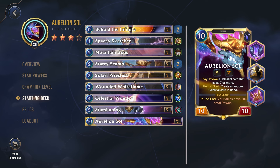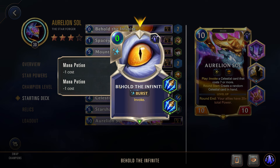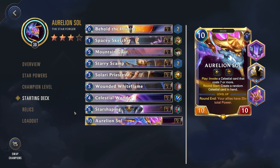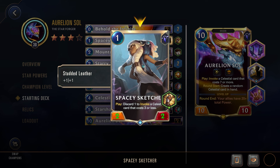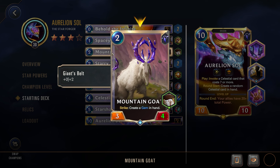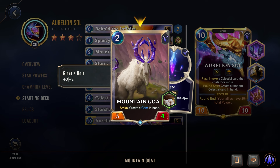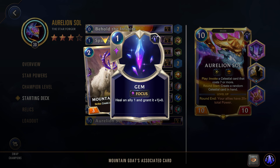Let's take a look at his starting deck. Up first we have Behold the Infinite: 0-cost Burst, invoke — giving you a random selection of three of those cards. We have the Spacey Sketcher, a 1-cost 2/2 with Studded Leather. Play: discard 1 to invoke a celestial card that costs 3 or less. Very good card for getting a cheap created card to play and start that cost reduction going on. Mountain Goat is a 2-cost 3/4. Strike: create a gem in hand. That gem counts as a created card so it will get a rare or epic item, and it's a cheap created card to play to get some of that cost reduction going.